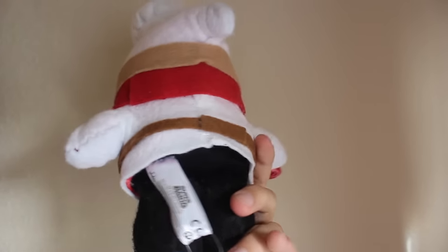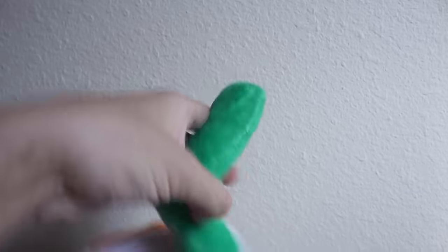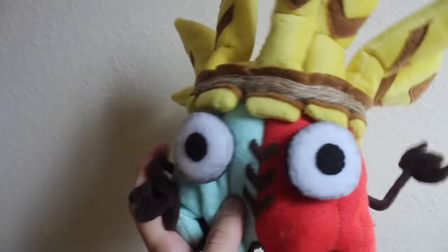A Sané Hammer Bro plush turned into the Army Hammer Bro from Super Princess Peach. A Little Buddy Shy Guy turned into the Pastry Chef Shy Guy from Mario Kart Tour. We have the Koopa Clown Car — the propeller is not only bendable, but it can also spin around.